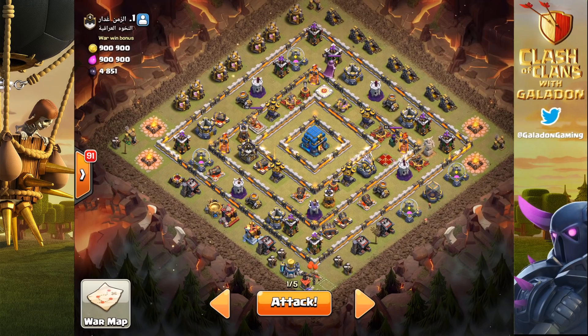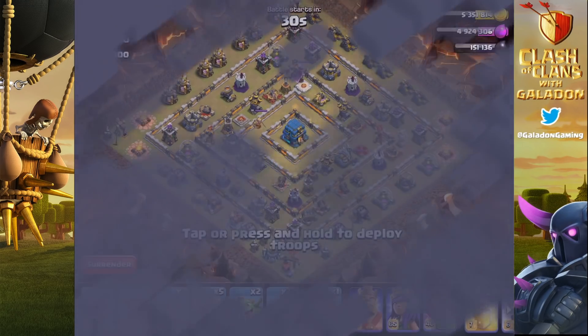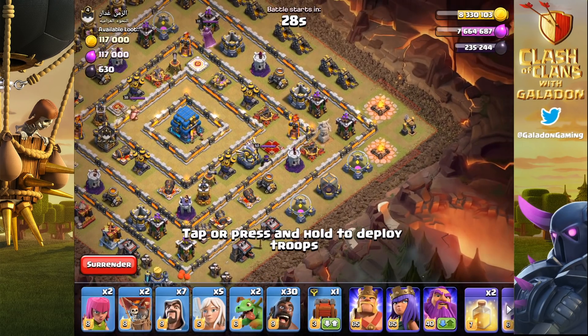This is their number one maxed out Town Hall 12. In today's clan war we did make the mistake of including Peter 17 again, and yes it appears that he tried to lose the clan war for us - we'll get to that in a moment. But let's get this attack underway first, where we're going to use queen charge hog rider with the queen dropping out in the corner.